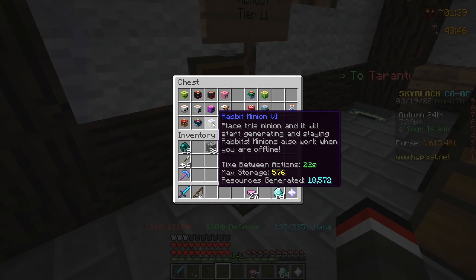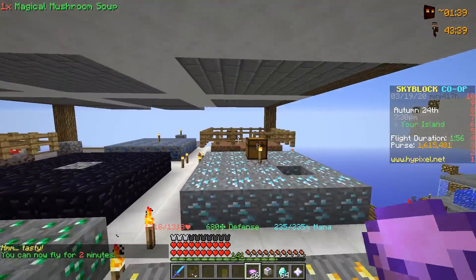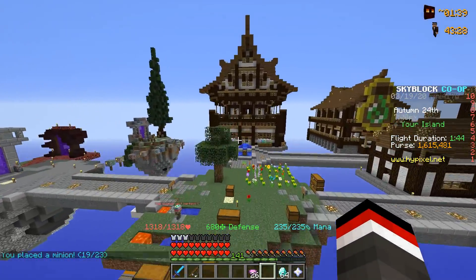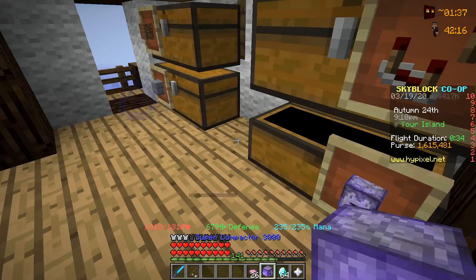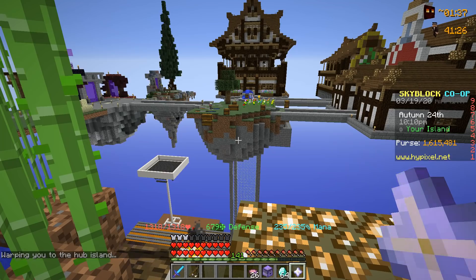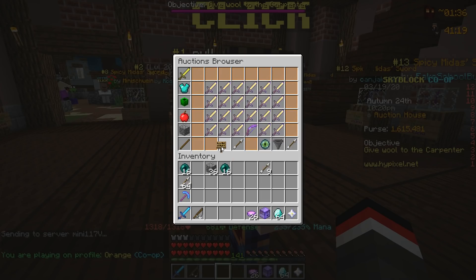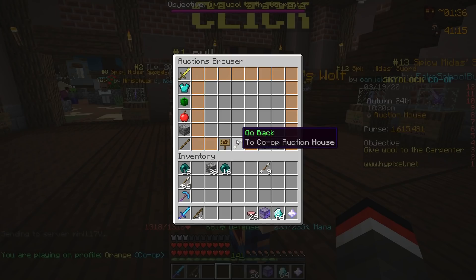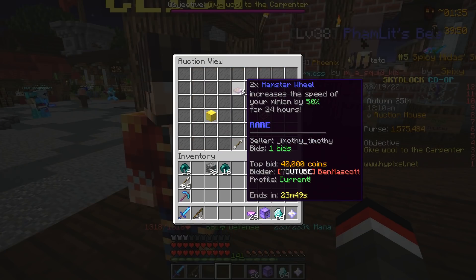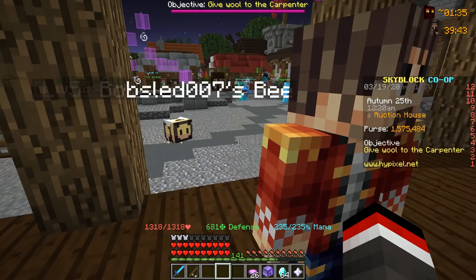We are going to grab our tier six rabbit minion and head on over to our minion island. We're going to place down the rabbit minion and we need some super compactors - actually we do have a lot, so we should be good. For fuel, we're going to go over to the auction master and buy some hamster wheels. We made a bid for two for $40,000, which should hold us over for about two days if we win.